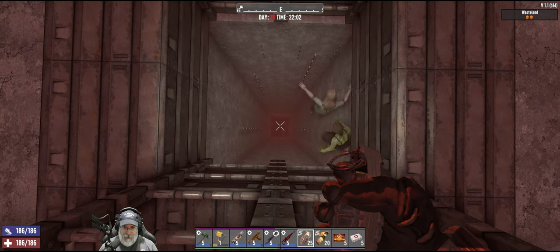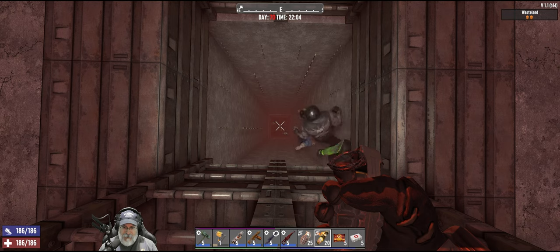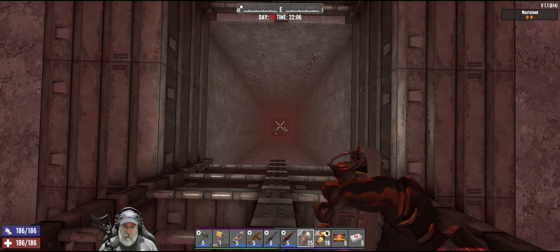If you haven't seen this base in action, basically the zombies just fall down there. They'll even beat on the base on the outside. So we're going to let them build up a little bit, throw a Molotov down there — I did test this earlier and the explosions will get all the way to the bottom.